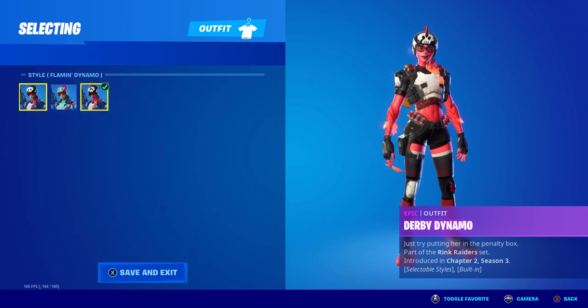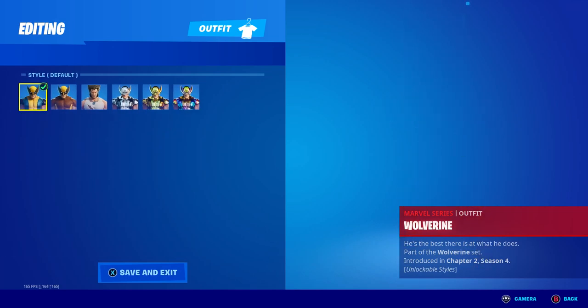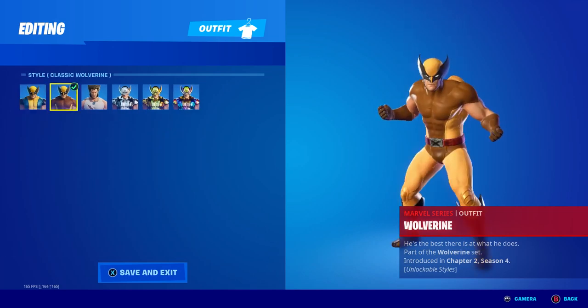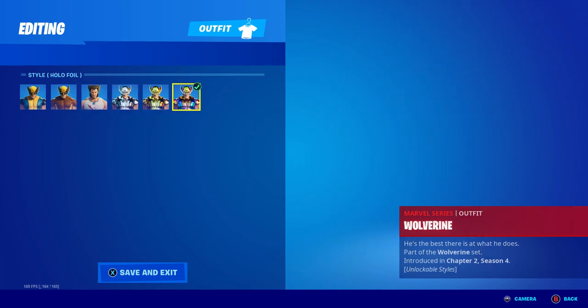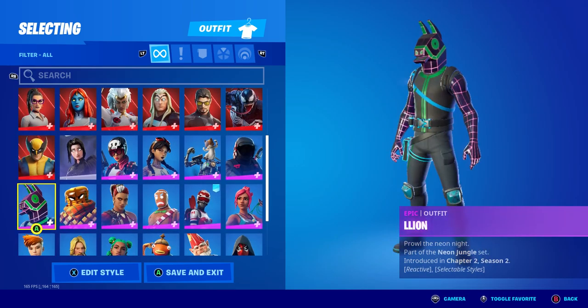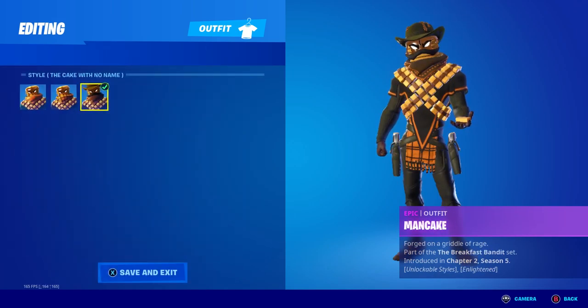Derby Dynamo — your styles. Shadow Arc Wolverine — all of the styles. Lion. Mancake — I only have these three styles, that's kind of fire.